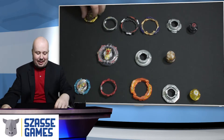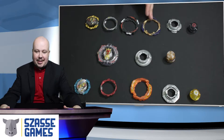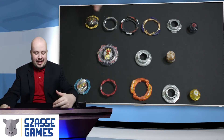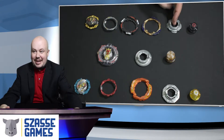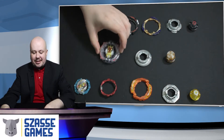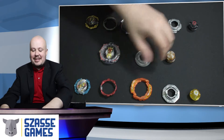Up here with our Belial, we've got one of the gears that Belial comes with. Belial has a number of parts — you've got a chip, an armor, a ring, a gear, a weight disc, and a driver. Greatest Raphael is a combination of several of these parts for just the top, then a weight disc and a driver.